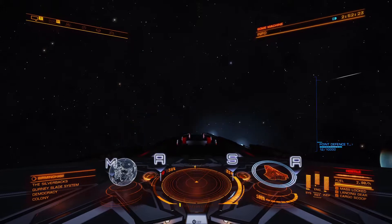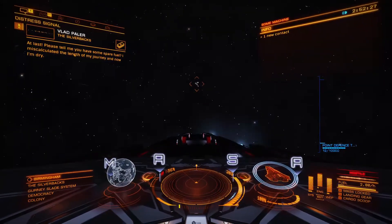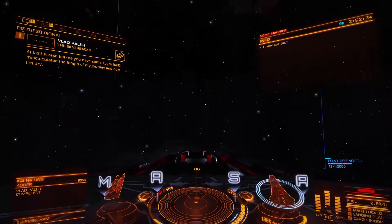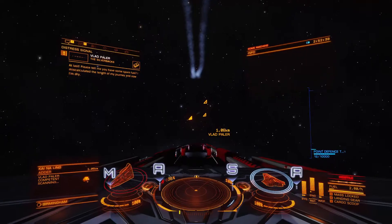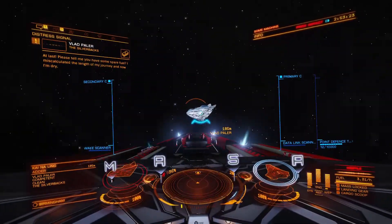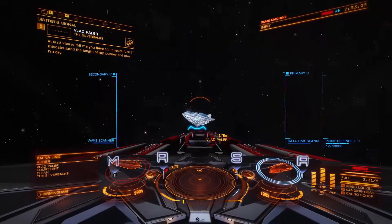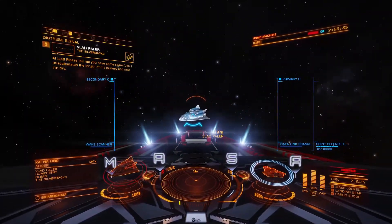I think I see something just left of centre up ahead. The NPC hails: 'Please tell me you have some spare fuel. I miscalculated the length of my journey and now I'm dry.' Noob! That's the sort of incompetent thing I'd do. I'm in a good mood so let's see if we can talk to them — maybe nag them about fitting a fuel scoop as well. Funny how the Adder feels like a decent-sized ship when you first upgrade to it, and now it looks more like a little shuttlecraft.